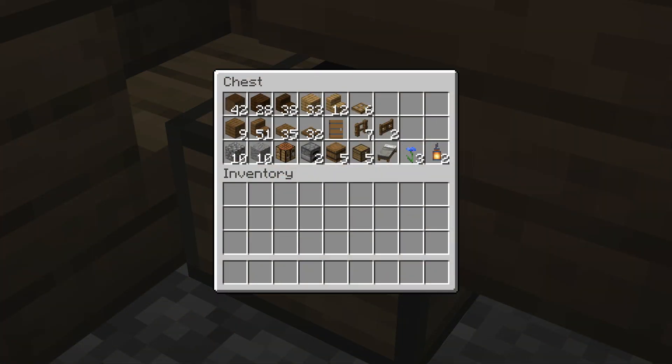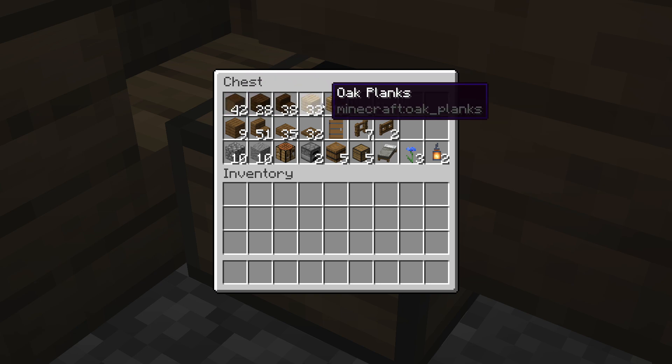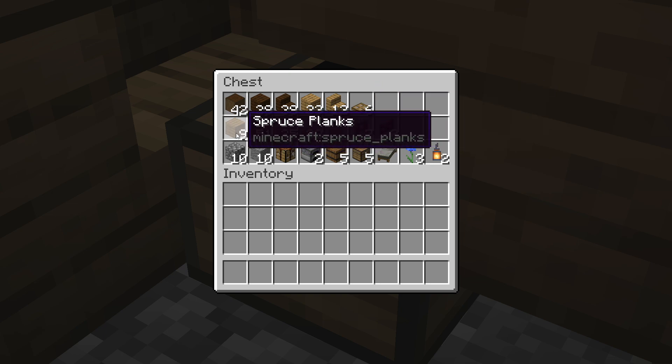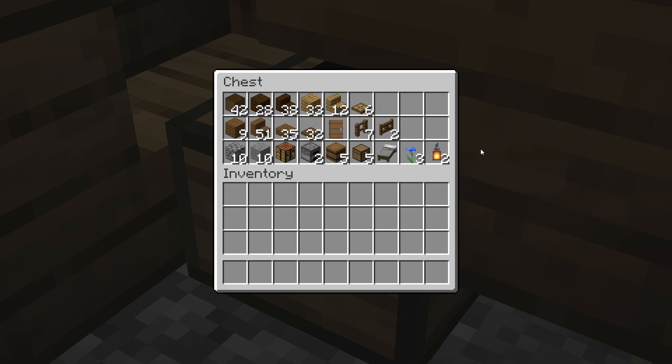First up we have the medieval house and here is a full list of resources for the build. At the top we have our dark oak wood as well as our regular oak wood, and then below that we have all of the spruce variants we're going to be using. The rest of the blocks are simply the miscellaneous items we're going to be placing on the inside.